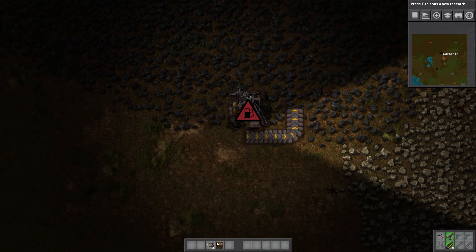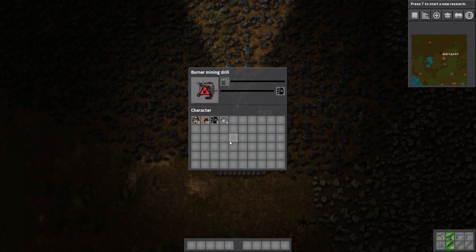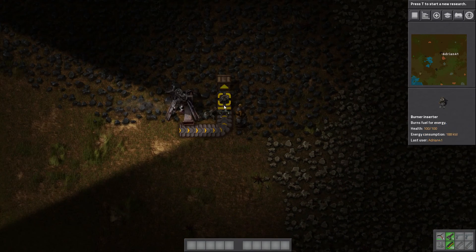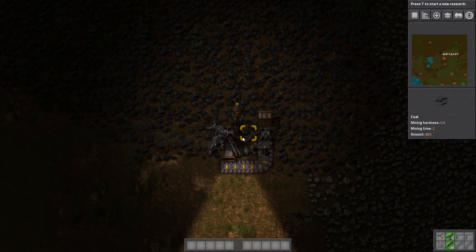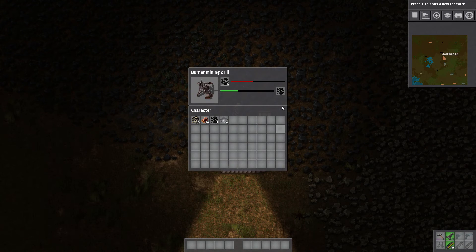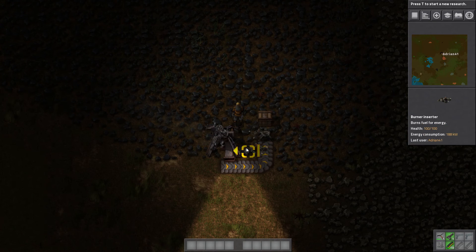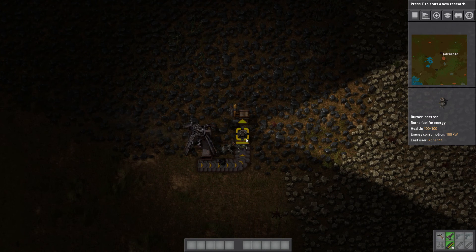Okay, there we go. So one does this, one does this, one does this — and now it's self-automating. This is a very simple machine. Basically, coal goes into here and some of it will go into this chest while the rest goes into this drill. I think this drill has preference. Oh, that could be a problem.